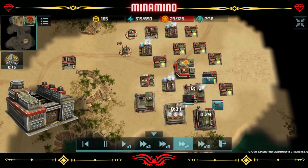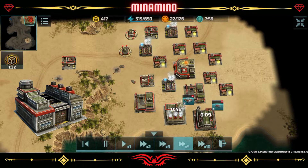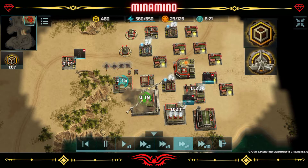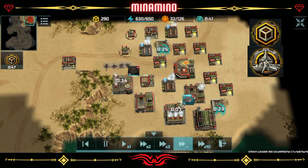Now, build a 2nd Assault Vehicle Factory at level 2 and 2 Special Vehicle Factories at level 1. Use common production and advanced supply boosts to produce more army than your opponent.